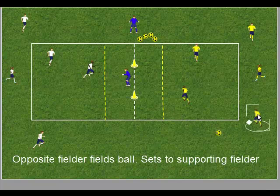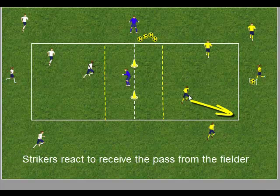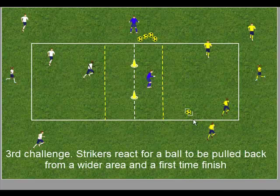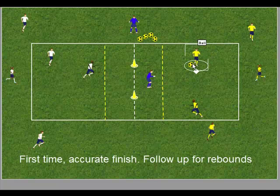The fielders must be on the move to field the ball. The ball is set from the receiving fielder to a supporting fielder. The strikers react to create space. This time the second challenge is for one of the strikers to drive down the line and pull the ball back for the second striker to time their run and finish from the pulled-back pass with a first-time shot. Follow up for rebounds.